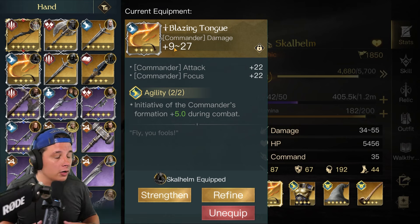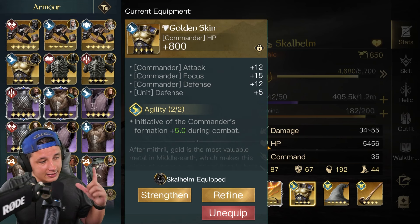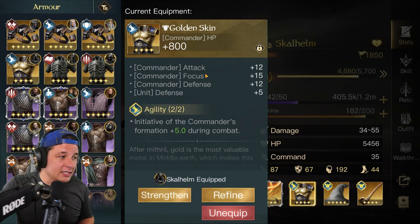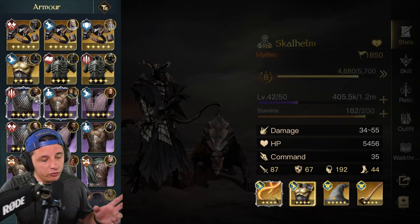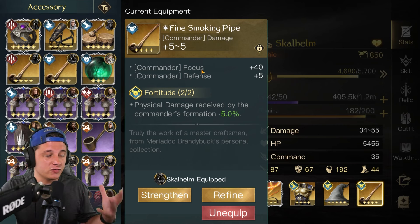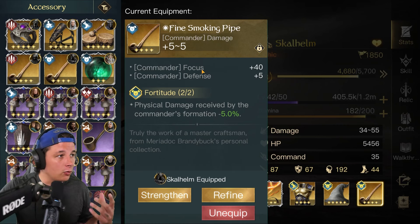We also have agility on the first two pieces. Next is the Golden Skin — not the best focus piece in the game, but it allowed me to make a set. We have some focus, and we don't really care about commander attack as much. Then we have a Gray Wizard Hat, which is the highest focus piece in the game with fortitude, and a Fine Smoking Pipe which also has damage as well as focus — also the highest focus piece in the game.